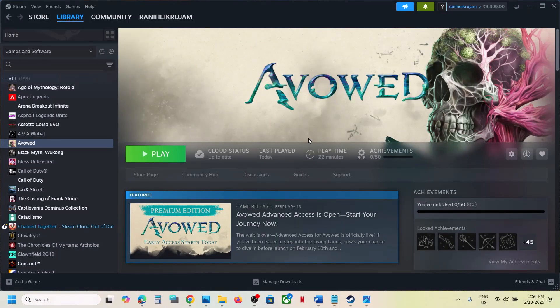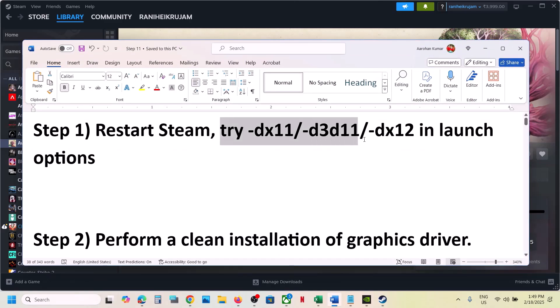Hello guys, welcome to my channel. Today in this video I'm going to show you how to fix when the game is not loading on your Windows computer. The first step is to restart Steam, just restart Steam and then launch the game and check. Still not working? The next step is to try these launch options.